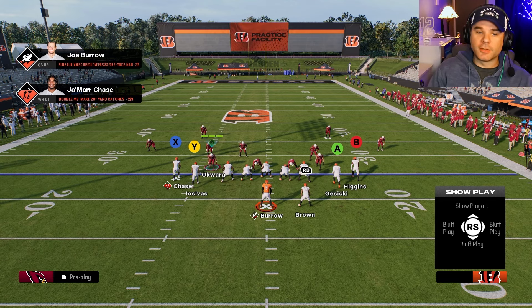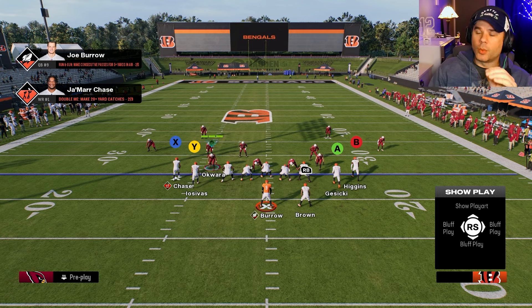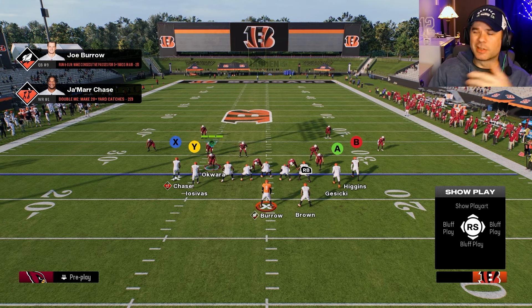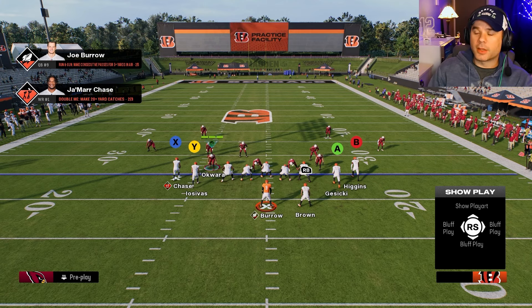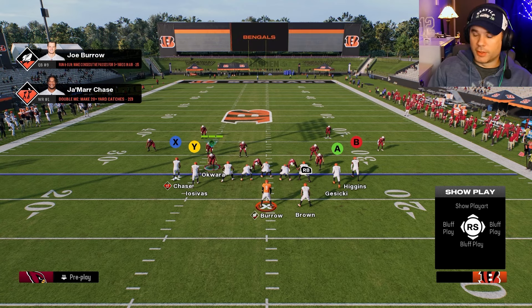Once you've picked your play, you want to quickly read the defense. I like to quickly look at the cornerbacks — if they're shaded to the outside and not lined up close to the receivers, that tells me it's most likely a zone defense. Two safeties both back typically means cover four or cover two.